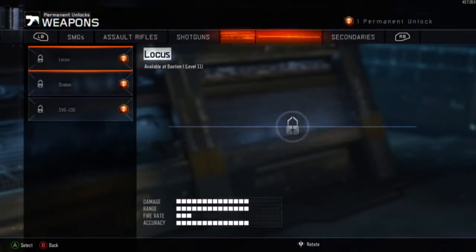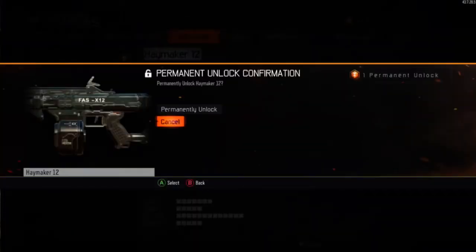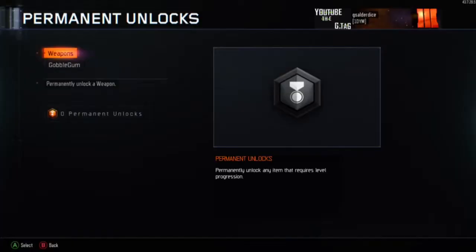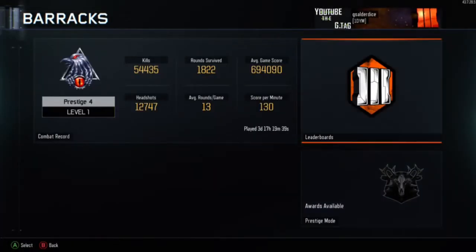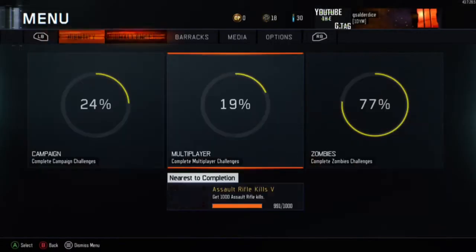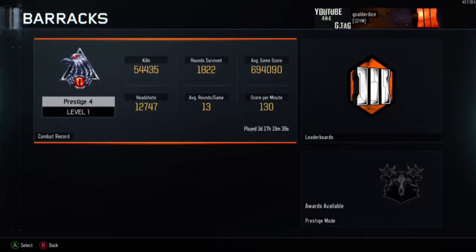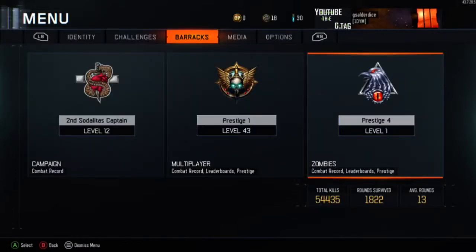Permanently unlock the Haymaker, because I had more left to do on the Haymaker, so I figured I may as well do that. I had a few guns permanently unlocked, and the annoying thing is that then you have to go through and put all the attachments back on. With my stats here, it still seems a bit crazy — my average rounds per game it reckons is 13, but my average score it reckons is over half a million.